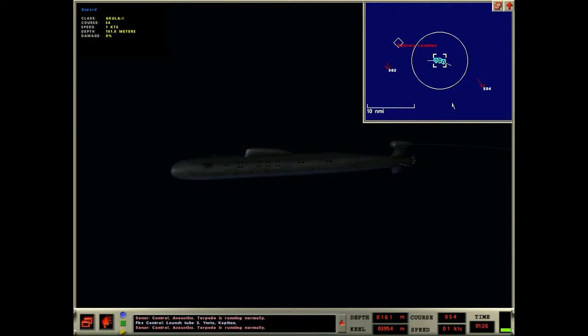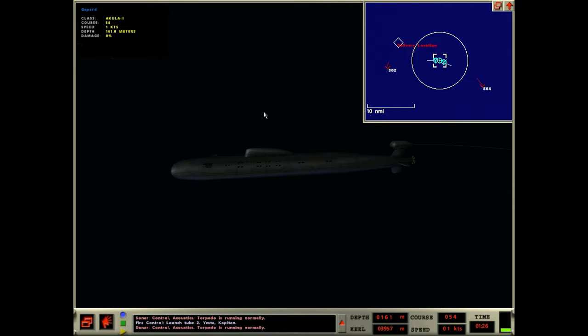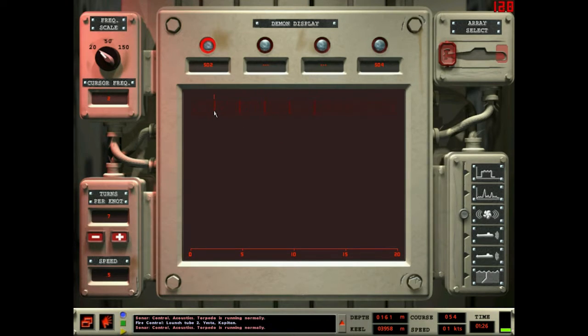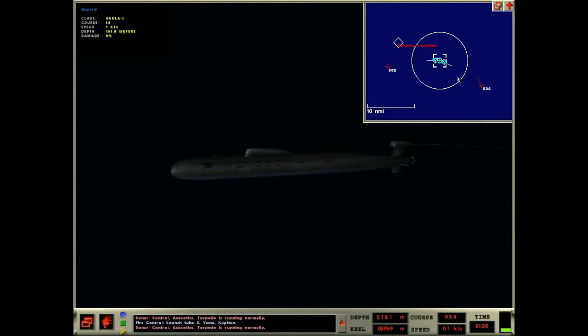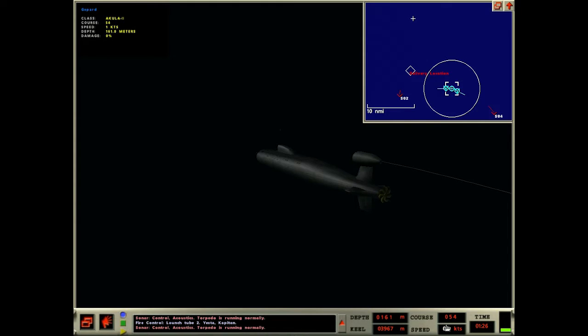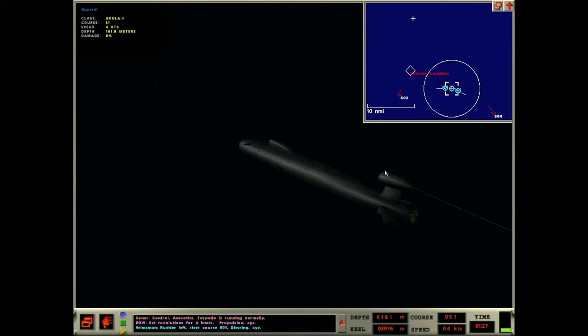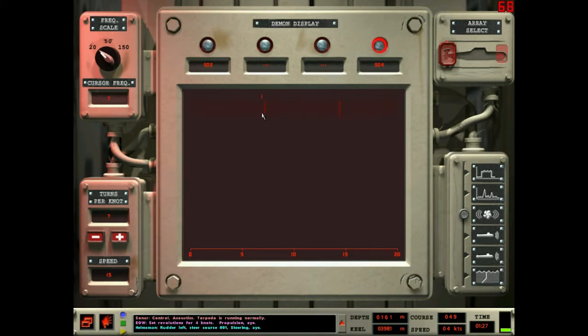That won't be a problem once those torps get close enough — critical angle and fiber optics, things I've yet to cover in my tutorial. CR4 still chilling, CR2 still chilling. They might not hear these torps if they're beneath the layer, so my torps might get the jump on them. I might start heading for the satellite now. Why is it showing one knot? Going to four knots. Turning north — steer course 000.